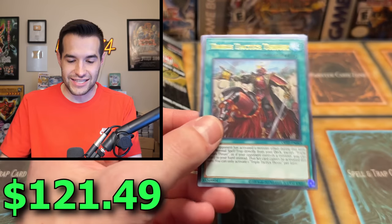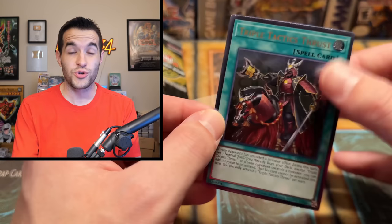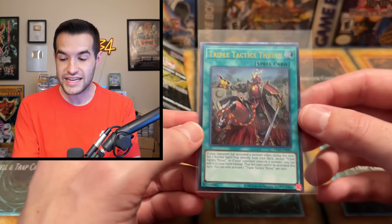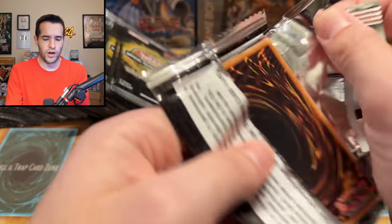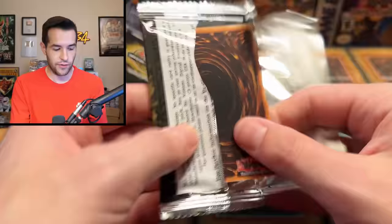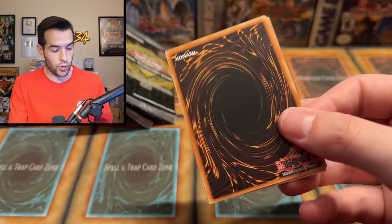Triple Tactics Thrust! The final Ultimate Rare — and look at that centering. Good thing we're not grading it. That is a very nice card. $113 according to TCG Player right now — wow, that is an expensive Ultimate Rare. It came out pretty recently. I think it was Photon Hypernova — that would make sense, that set had a lot of good cards. That's five ultis already. We just need one more to be really happy. If we get more than that, we're ulti happy!